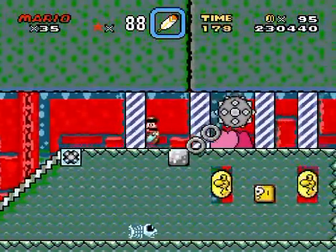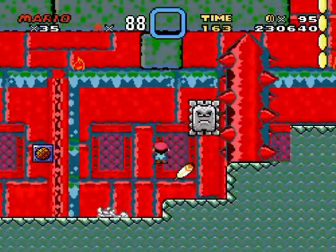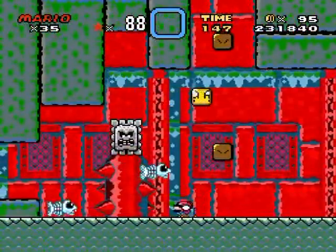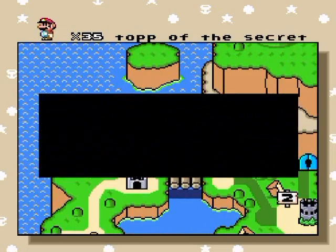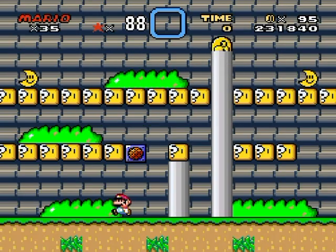Gotta show everything in this epic hack of awesomeness. Come on, move it. Lots of slowdown here. All right, let's move on. By the way, secret exit is over there — boopers. I'm glad I had that memorized; no one would ever find that. What's in the top of the secret? It completes a new graphic in the background — cool stuff. 'You found the top secret area, great!'